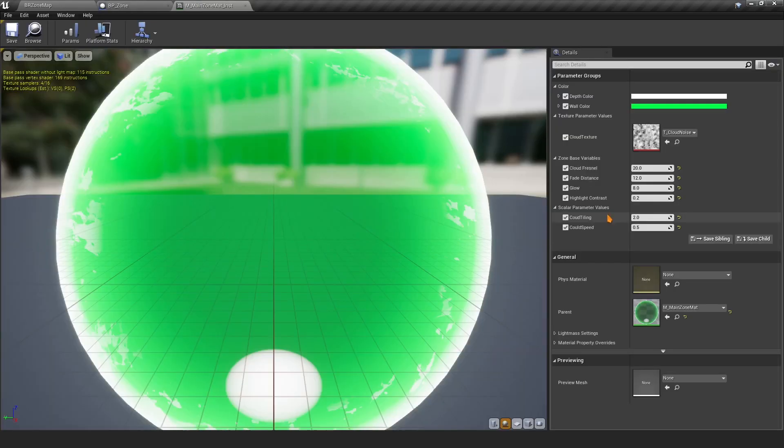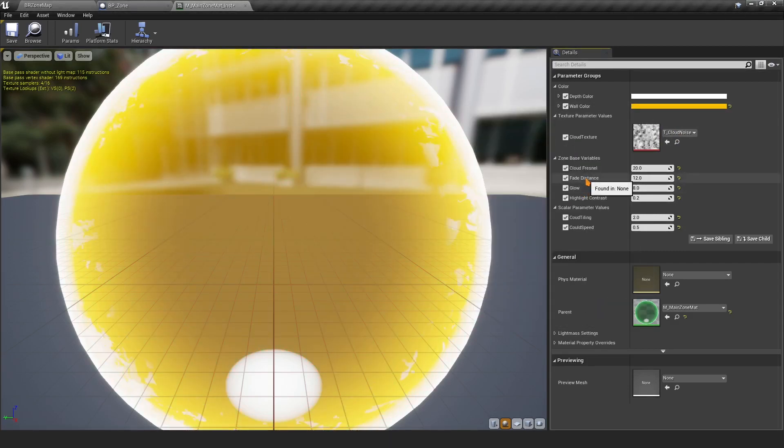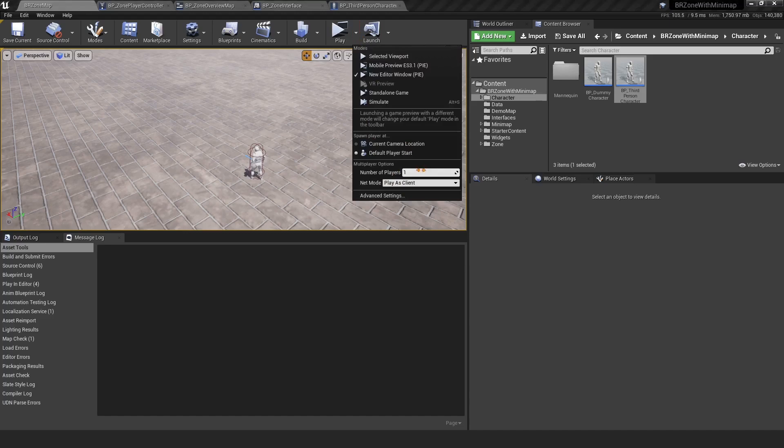For the zone material, there's a material instance where you can customize settings — the effect texture doesn't have to be a cloud texture, you can use anything with an interesting effect. You can also change the color freely. The zone material is fairly simple but you can expand it however you want.